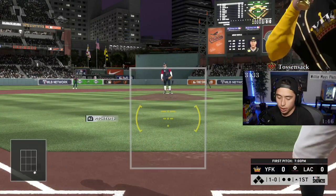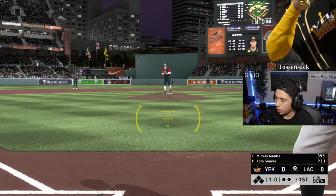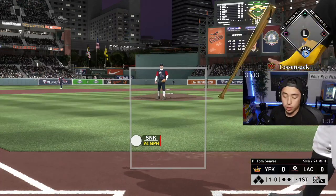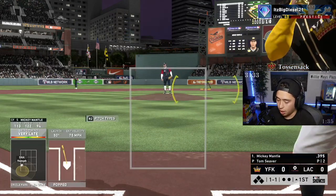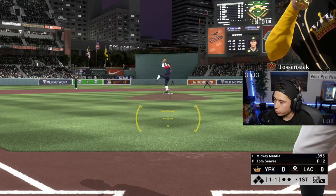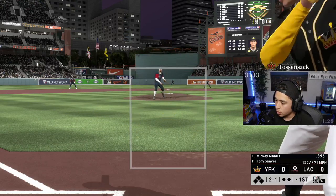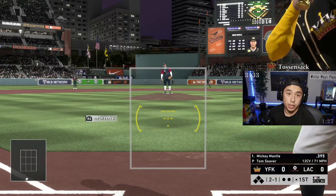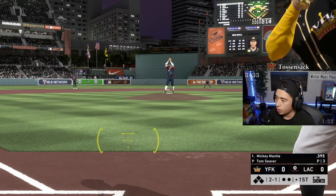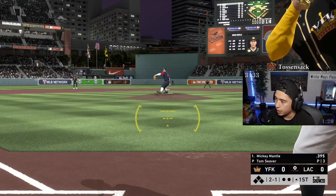This dude has no idea what he's doing. We're just gonna try to score 10 runs. We got analog, we should win everything. Realistically I should not get out once. Let's go ahead and get this mercy in four innings — that's the goal, just to show you guys I found the secret way to win in this game.